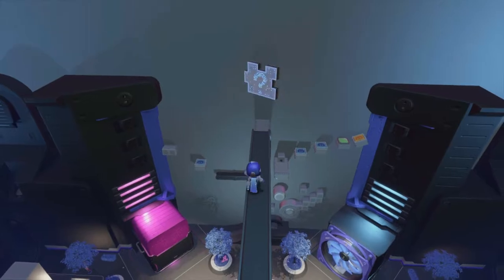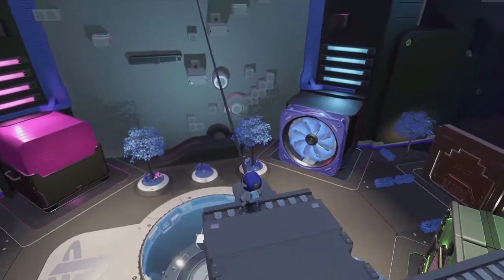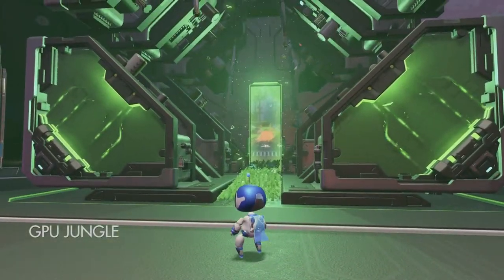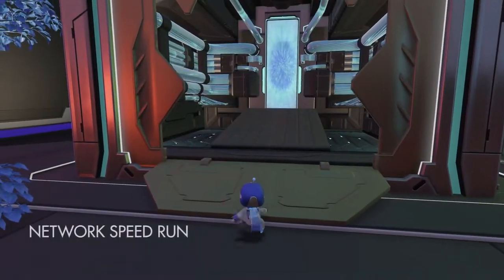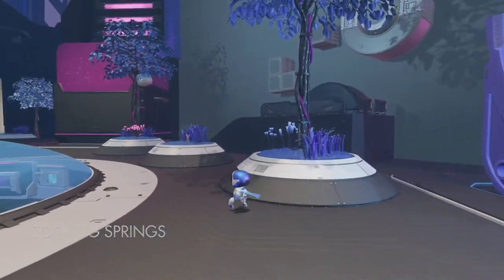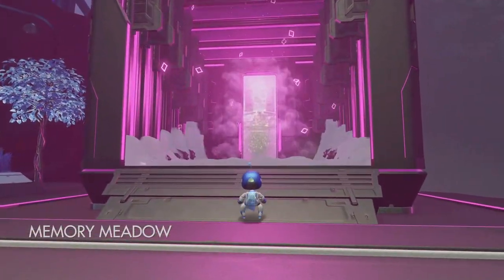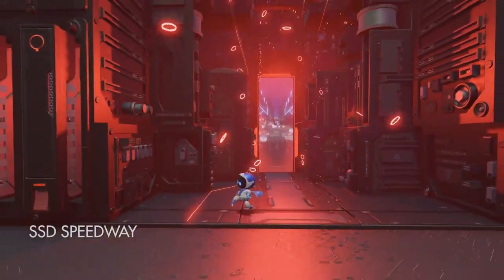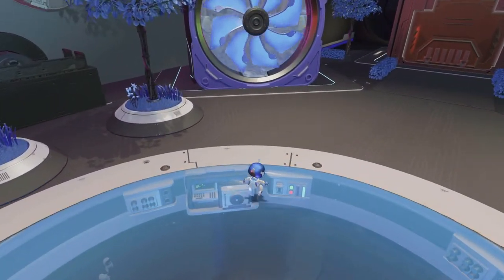Yeah, like every time he takes a step — there's something right here. I thought I died. So what is it supposed to do? CPU Jungle — so these are all potential levels I could go to. Network Speed Run, Cooling Springs. SSD Speedway — alright, let's go to Cooling Springs and see how it feels.